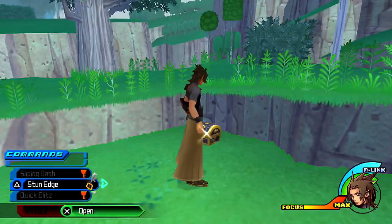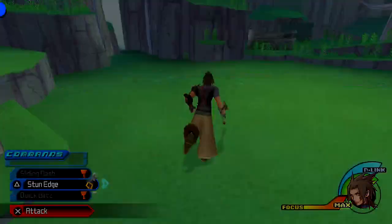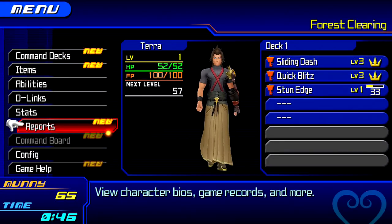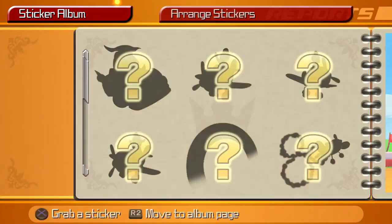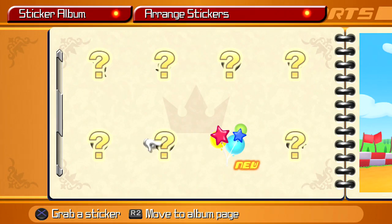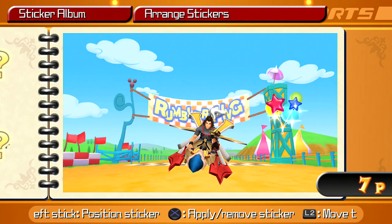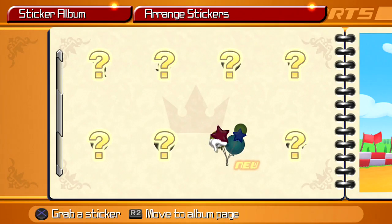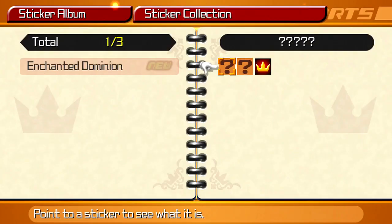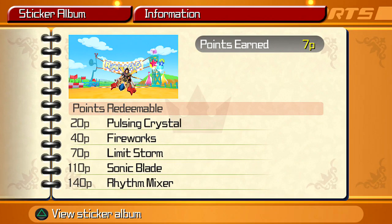We get a new spell, so we may as well modify our deck. If you're wondering what these stickers are, they're for the sticker album. What you need to do is take these stickers and arrange them — you'll get a certain number of points, and the more points you get, the more rewards you'll receive.